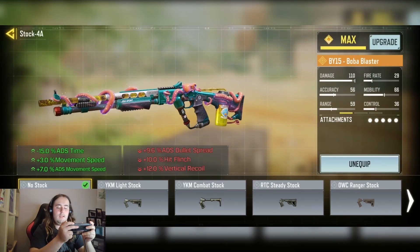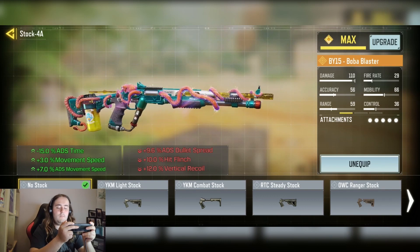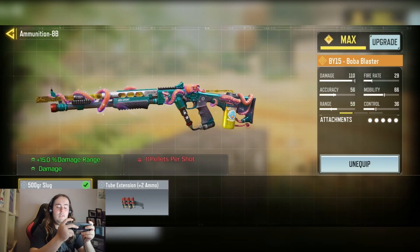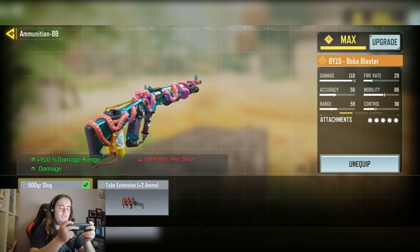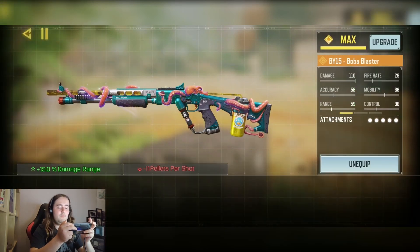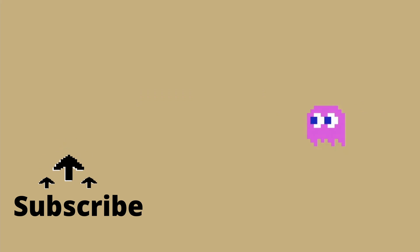Then we have the No Stop for plus 15% ADS time, plus 3% movement speed, and minus 7% ADS movement speed. And we have the Slug Round for plus 15% damage at range — it increases the damage, but it makes it into more of a sniper instead of a shotgun because it decreases the amount of pellets but increases the damage of each one. Then we have the Granite Scrutator for minus 11.6% ADS bullet spread.